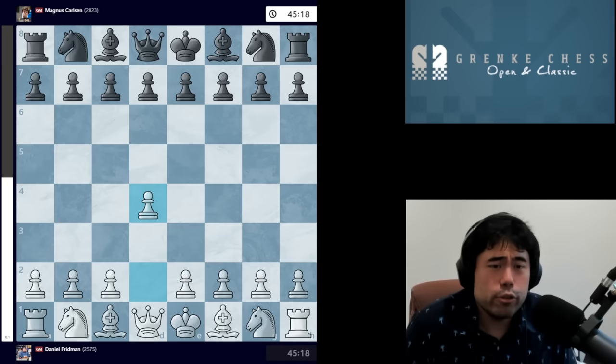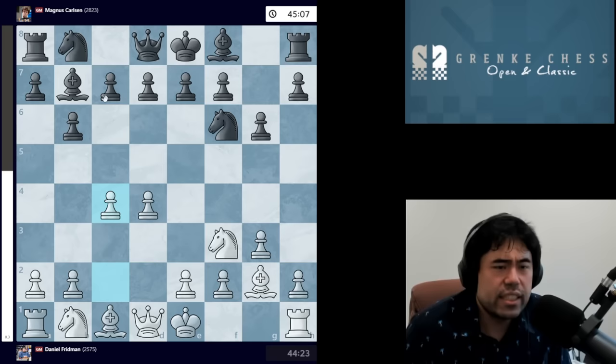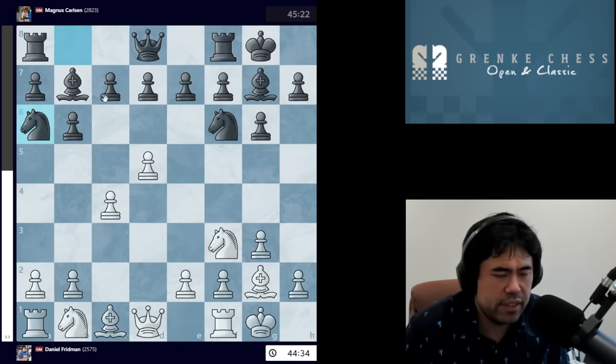The game starts with D4, Magnus plays Knight F6, then Knight F3, B6, G3, Bishop B7, Bishop G2, and now Magnus goes for the double fianchetto with B6 and G6. We get C4, Bishop G7, castles, castles, D5, and now the move Knight A6.